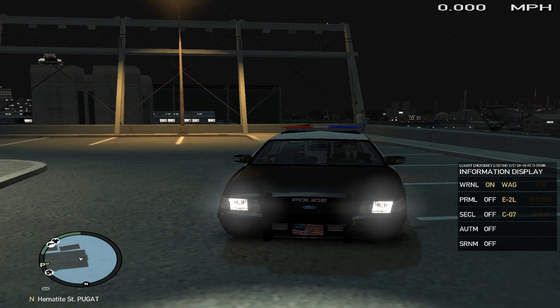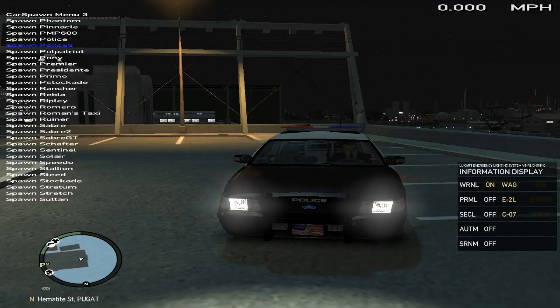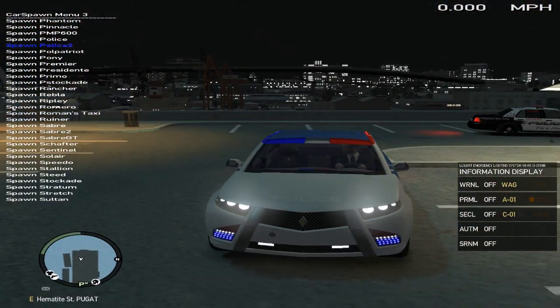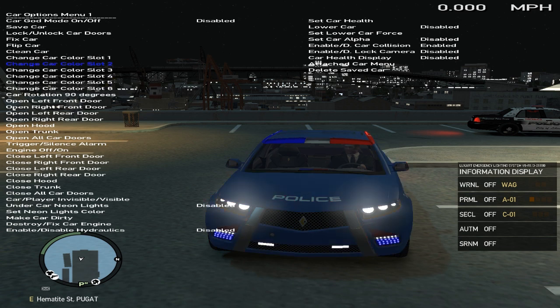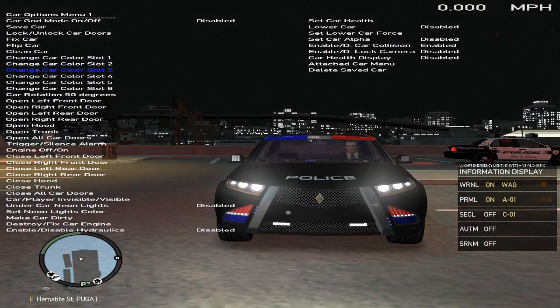I'm gonna bring it up on a different police car. Sorry if I sound a little weird — I have a cold right now. This is the E7 concept from Carbon Motors. It's actually a really cool car; it was supposed to hit stores around late 2012. Let's change the color — black looks nice, I like black.